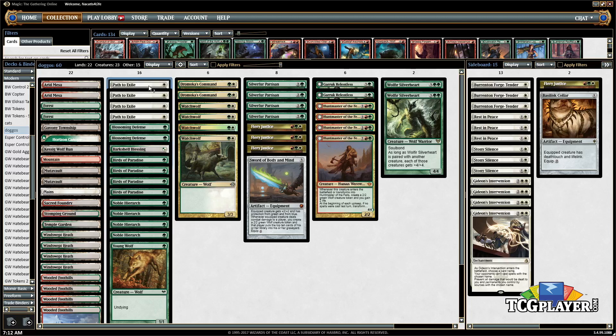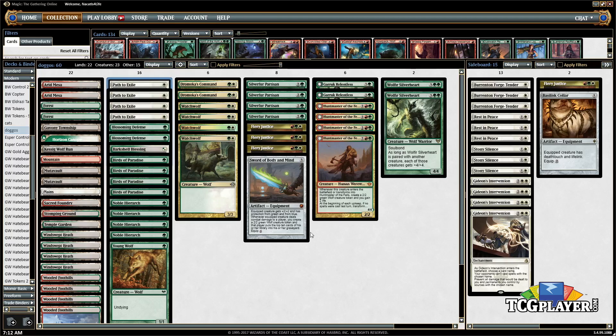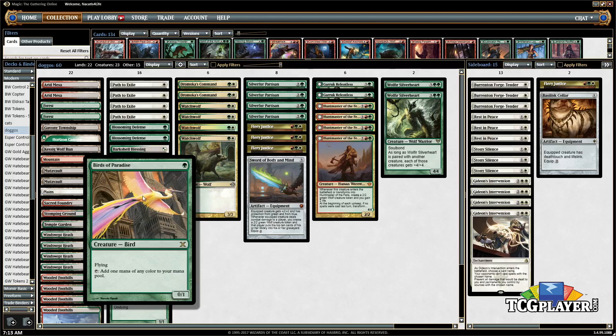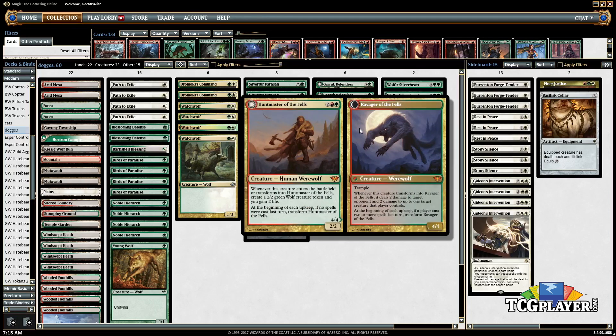We can also Path to Exile our own creature to make a wolf, which comes up when we need mana to reach our four and five drops. At the high end of the deck, we have Birds of Paradise and Noble Hierarchs as mana dorks — yeah, they're not wolves, but the only wolf that really taps for mana is the two-drop werewolf. We want to accelerate into Huntmaster of the Fells: play him, make another doggo, he transforms into a mean ravaging doggo and starts killing stuff, then he comes back and makes another doggo when you transform back. Just really sweet and really powerful in Modern.